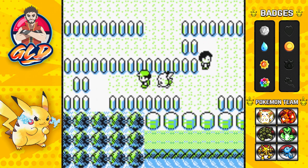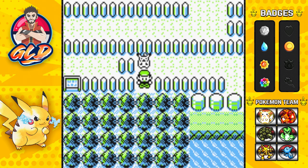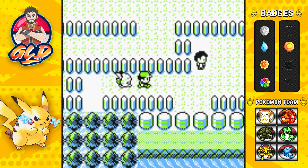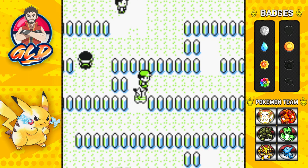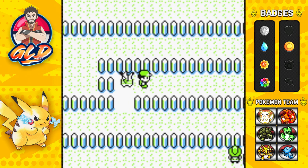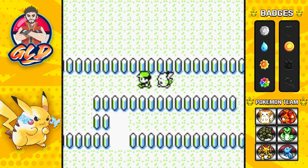Let's just move on ahead right here. I believe there's an item close by — yes, we found ourselves a PP Up. Let's go straight up and find some more Pokemon trainers around here and see what we got.